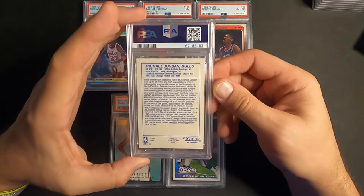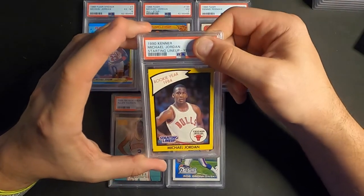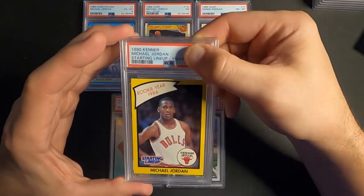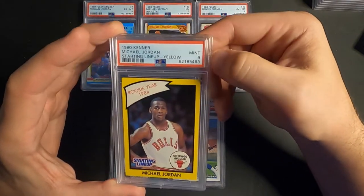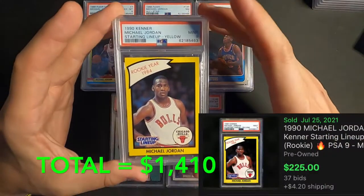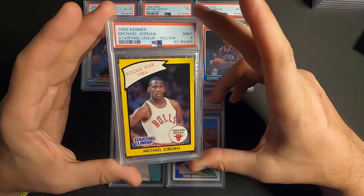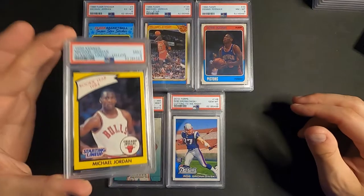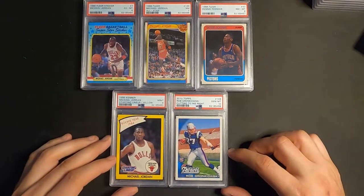This is a Michael Jordan Starting Lineup 1990, the yellow border version. And we got a Mint 9 — finally something better than an 8! I'll take that, that's a 9 baby!